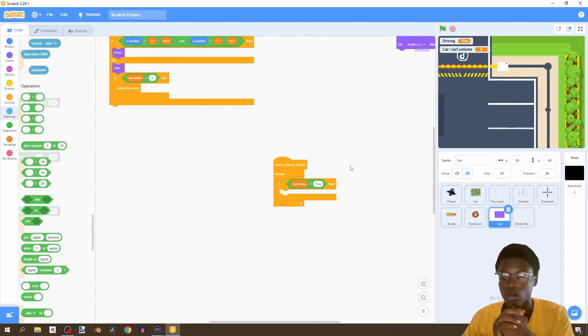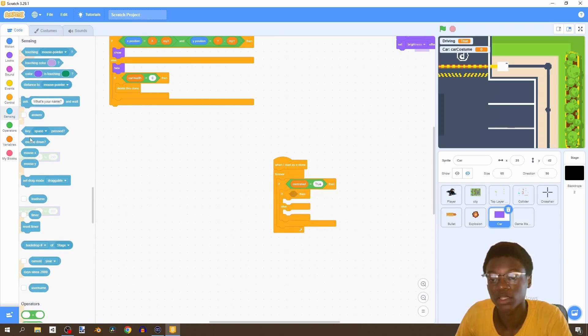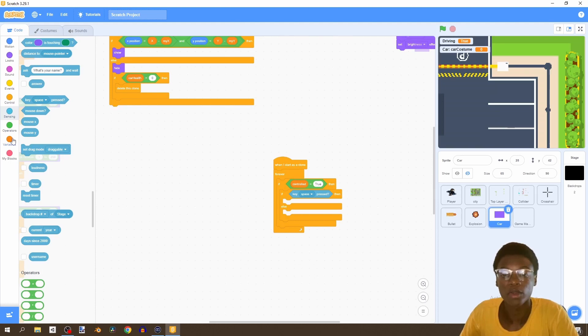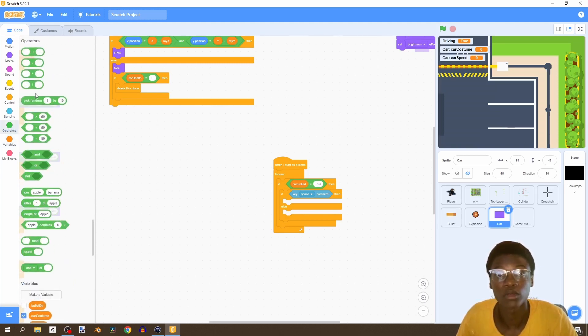The first thing we want to happen is: if key space is pressed, we want that to slow down our car. We'll use an if-else because first we'll handle space, and then if it's not space being pressed it's going to be W and S to increase the acceleration. If key space is pressed, we're going to need a variable called 'car speed' - for the sprite only.